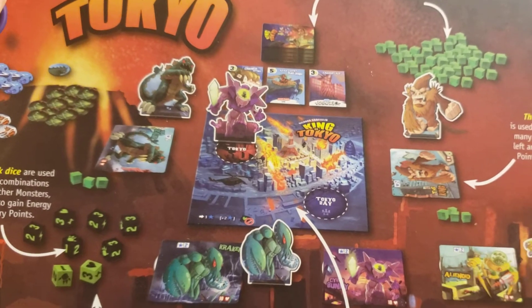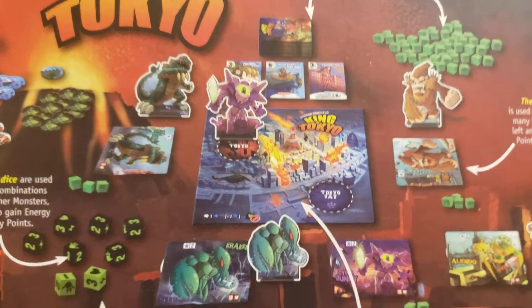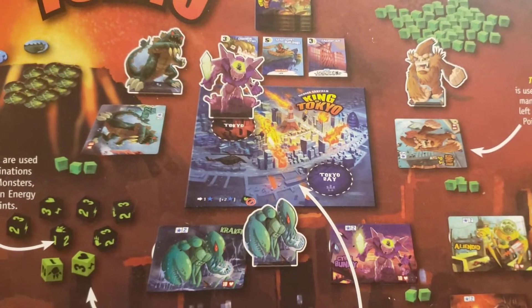if you're the monster in Tokyo, when everyone else attacks they hit you, and only you. But you can hit all of them. And anytime you're attacked, you can choose to leave Tokyo. But you earn points every turn you stay in Tokyo.